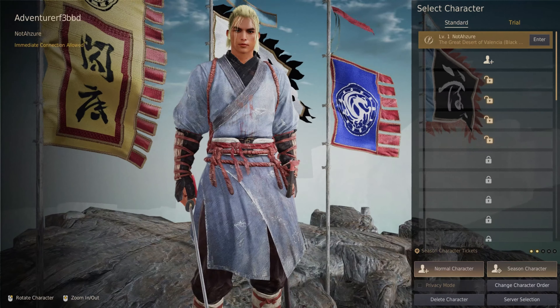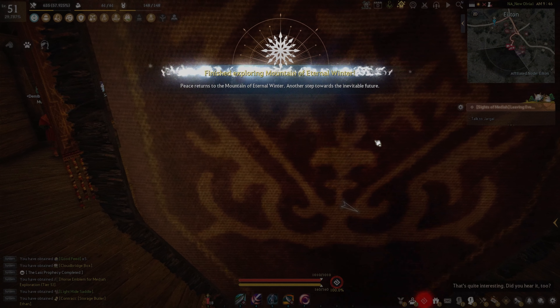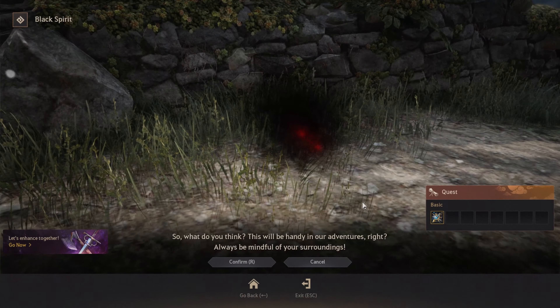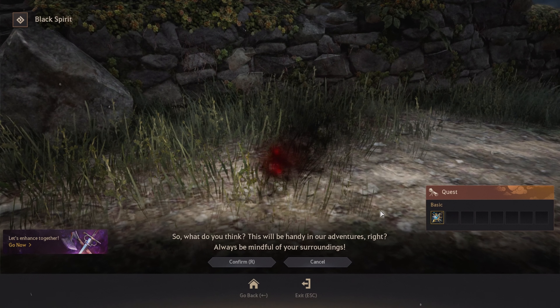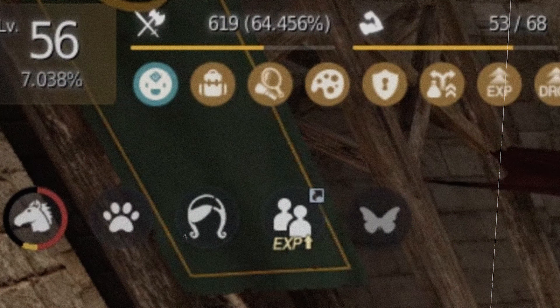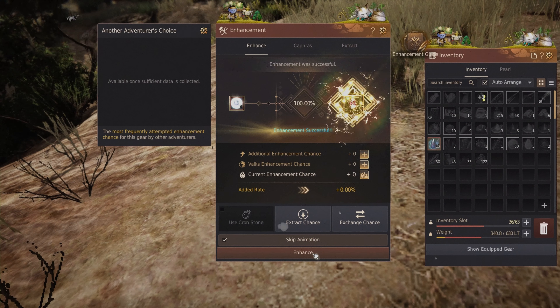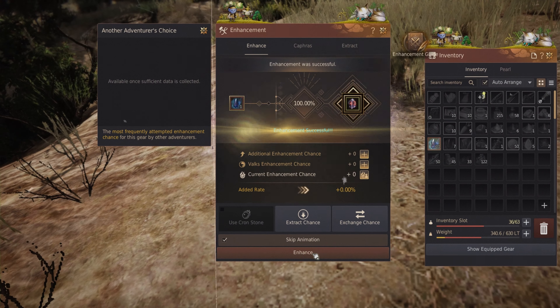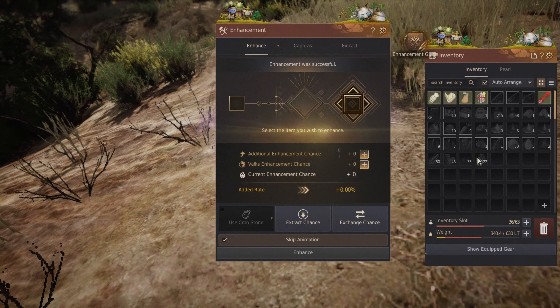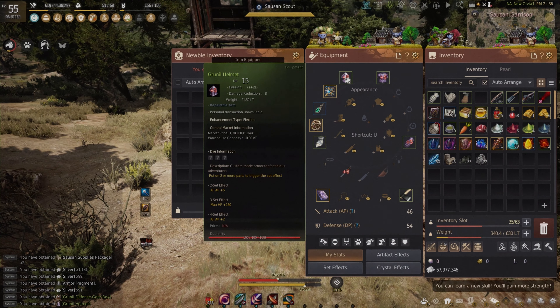In the previous episode, we started our journey on the brand new account. We swiftly completed the Mount of Eternal Winter questline, which rewarded us with a much-needed accessory. Soon after some questing, we were able to reach level 56, which unlocked our succession questline. And we made sure to pick up some weapons and armor along the way.